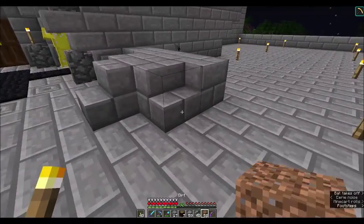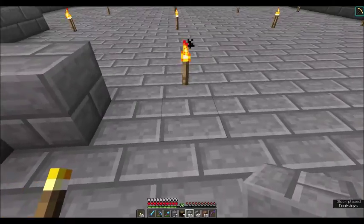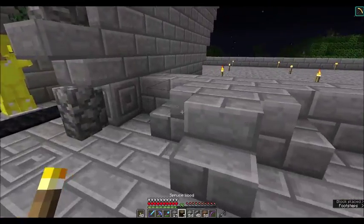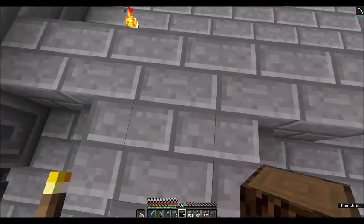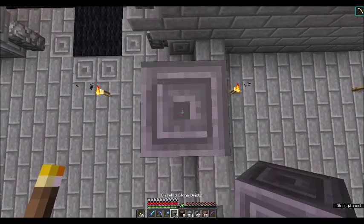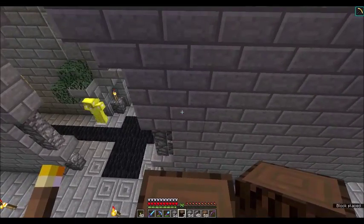We're going to go one more block here, leave a space here, a couple more blocks. Now we're going to go up only two blocks this time — one, two. We're going to use that chisel stone block, and then we're going to go up two more.